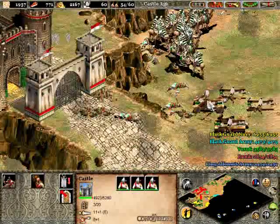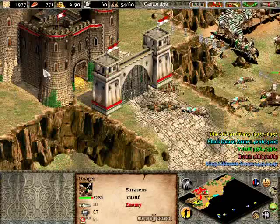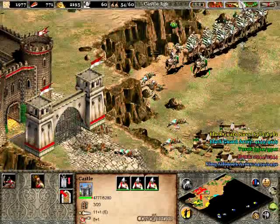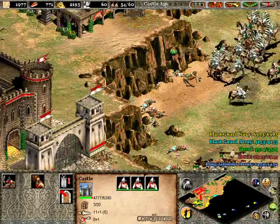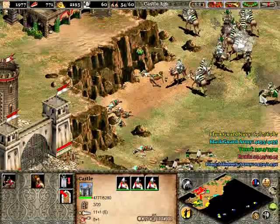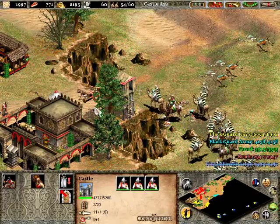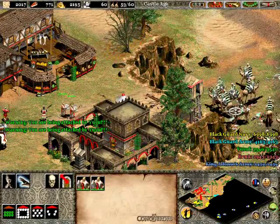Alright, so take them out. They will go for your outposts — for some reason they love the outposts. Take out these cavalry archers in the rear. Three-plus attack against buildings, as I mentioned before. And he took out the scorpion very easily there.